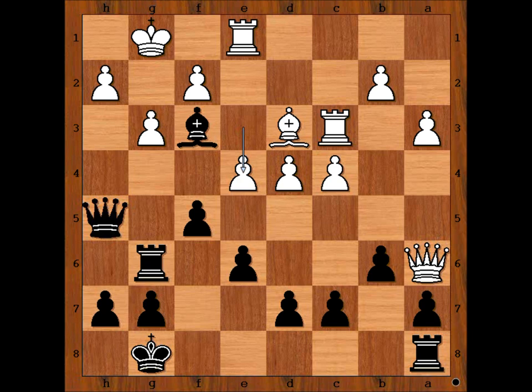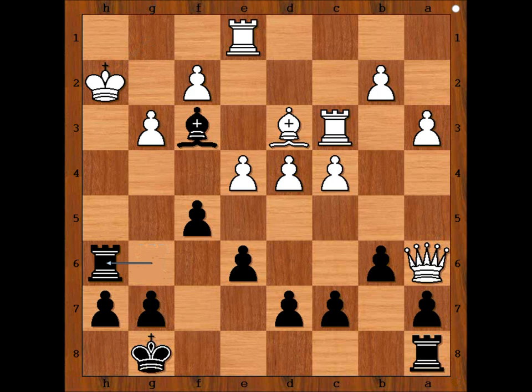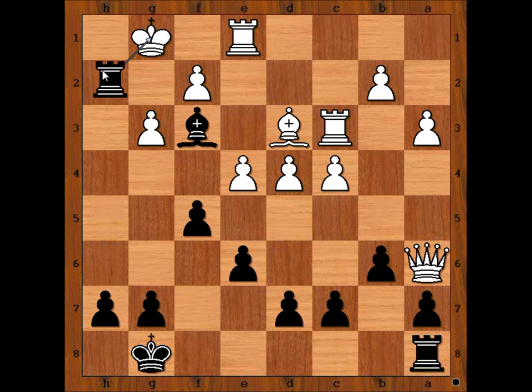But white was surprised big time. Please pause the video and try to find the killer move that black played. Ready? What did you find? Botvinnik captured the pawn on h2 with the queen. This is check. Abramovich resigned in view of the continuation: king takes queen, rook to h6 check, king to g1, and there is checkmate in one — rook to h1. Checkmate.